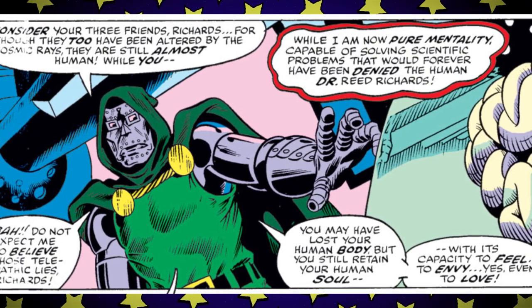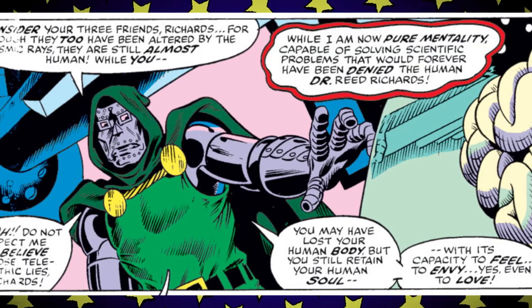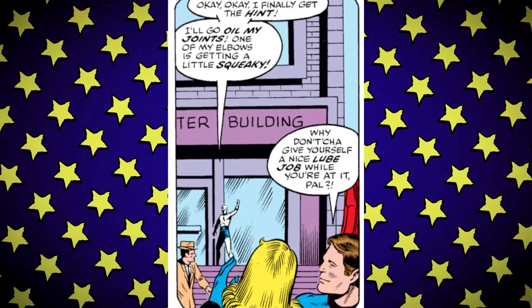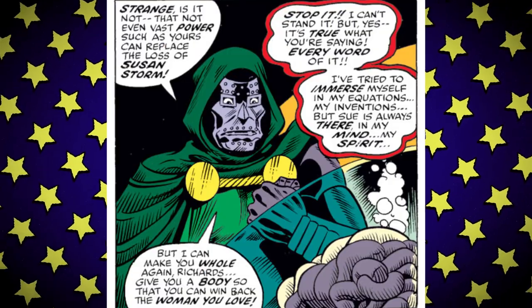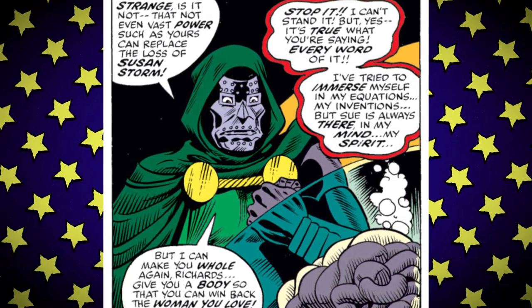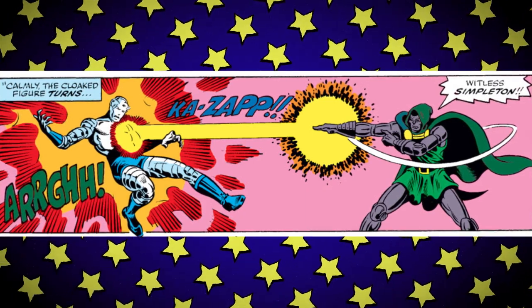Doom presses: Reed may have lost his human body but he still retains his human soul with its capacity to feel envy — yes, even to love. Reed can't stand it and agrees to go with this mysterious man with the shifting accent who just appeared in his building. He only realizes something is really wrong when Doom attacks Mandroid as Johnny comes in, and then he learns that Doom has placed him inside a container that could block his telepathic ability — which is the perfect time for Doom to reveal it was Victor Von Doom the whole time.